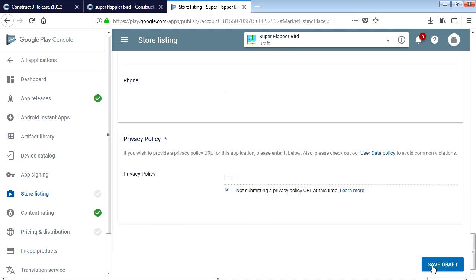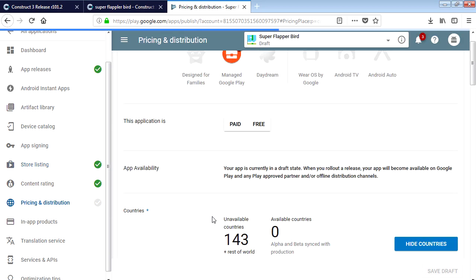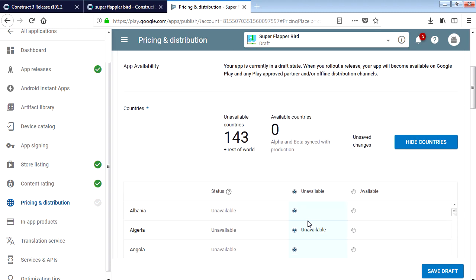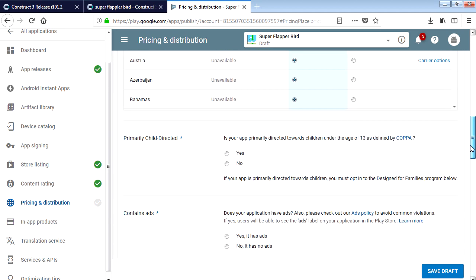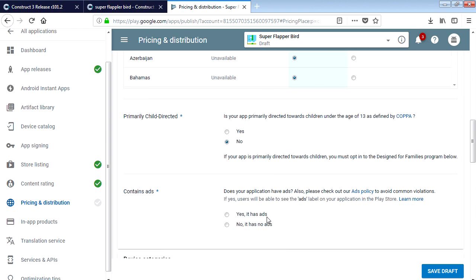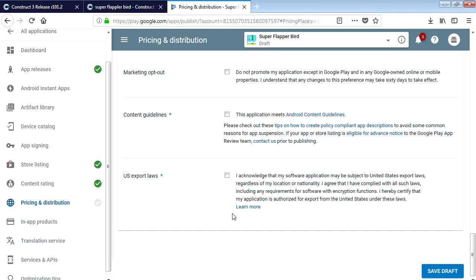Not submitting a privacy policy - that should be fine. One more section to go: Pricing and Distribution. This is free - you can change this later, so make sure it's set to free. We want it available everywhere. This is not directed to kids, it has no ads. Check the two required checkboxes and save draft.